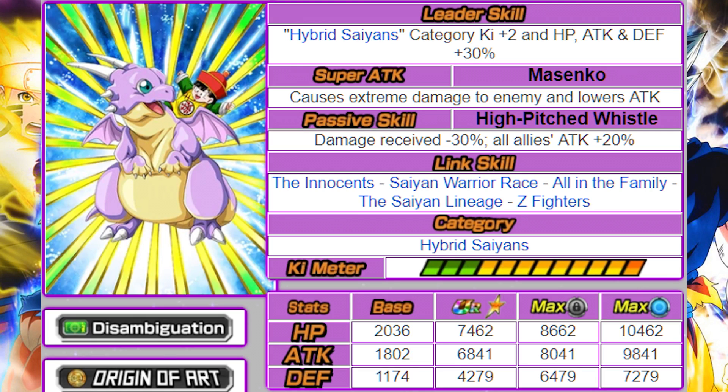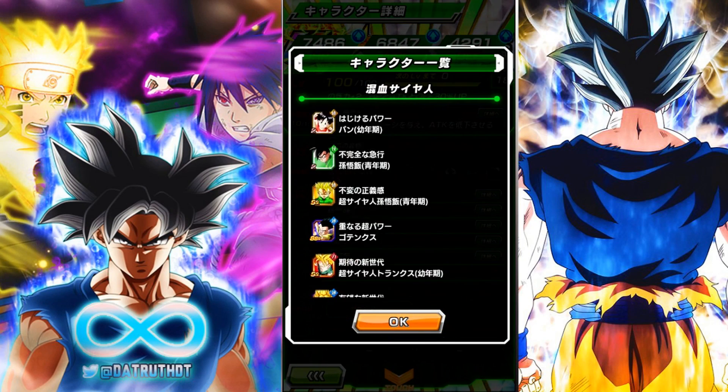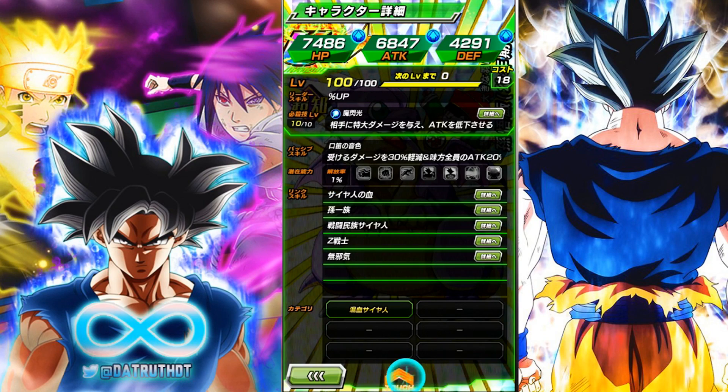You could use this Gohan to raise the SA levels of the Tech Icarus Gohan and the INT 40 support Gohan — those two are the ones you could realistically raise. I don't have the INT 40 support Gohan, so I might farm up nine of these Gohans and wait. The INT type banner hasn't been up on JP in a long time — maybe September or October — it's been almost a year. It's crazy how they've basically discontinued those type banners. Gohan's super attack is the Masenko, which does extreme damage and lowers attack. His passive, 'High Pitched Whistle,' is damage received minus 30%, which is very good, and all allies' ATK +20%.